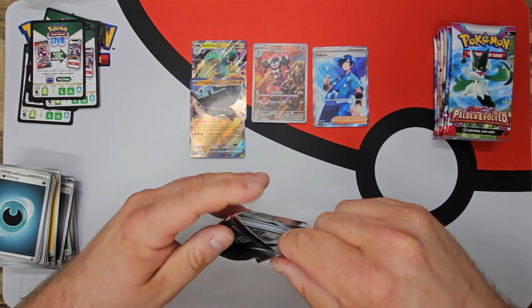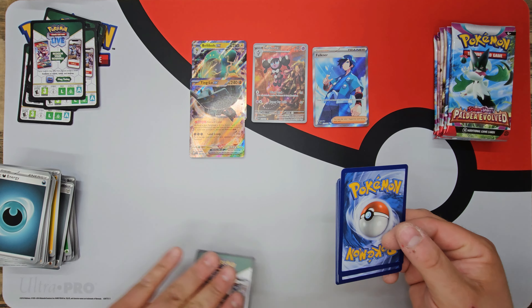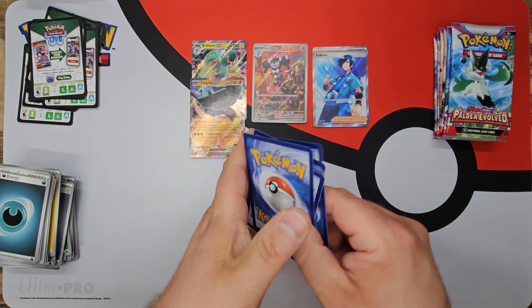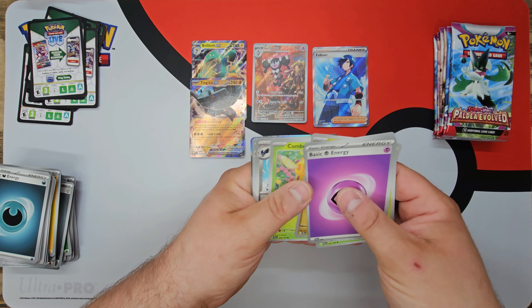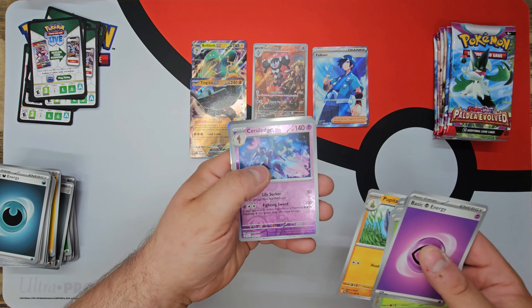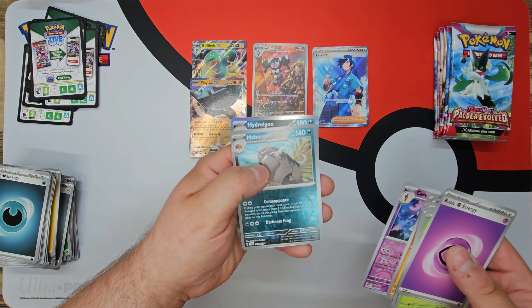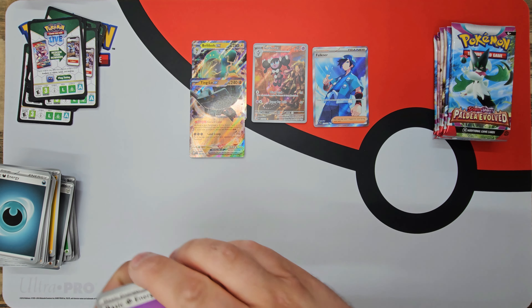Go check out that previous video if you didn't watch it — I was so excited. The first pack I opened, pulling a Secret Rare, I actually couldn't even talk, I couldn't even think of words. I was not expecting that. And here we are still getting great pulls — I am absolutely pumped. Ceruledge Reverse, Mabosstiff Reverse, and a Hydreigon regular rare.